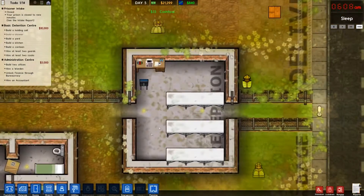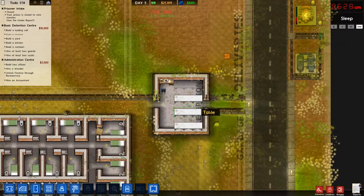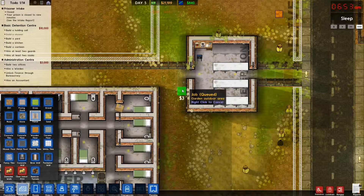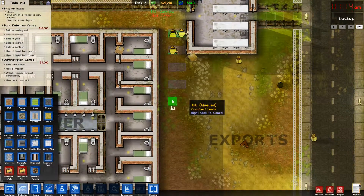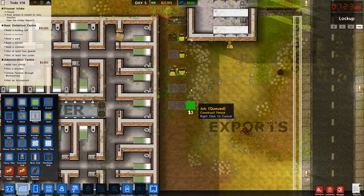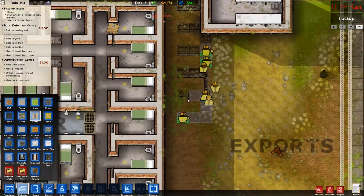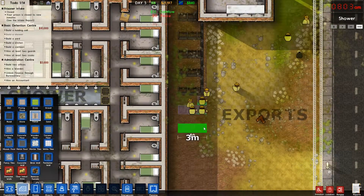Look at our little reception center. Need a table there. Materials. Fence. Those two. There. For those of you that have played, you probably know what I'm making right now. And yes, it is.